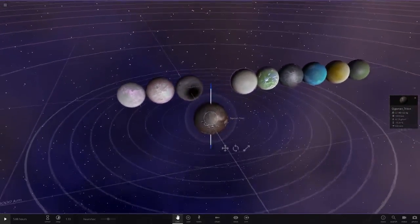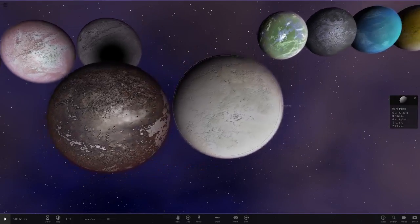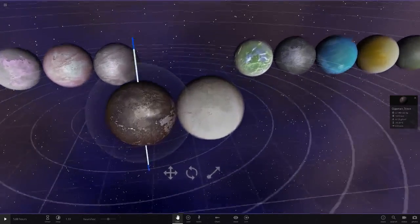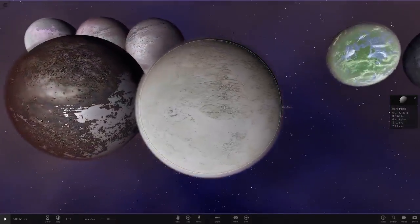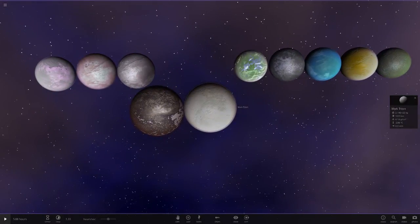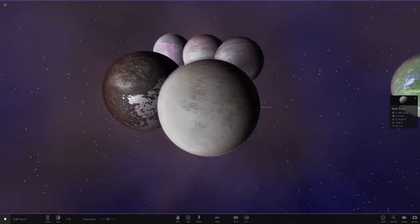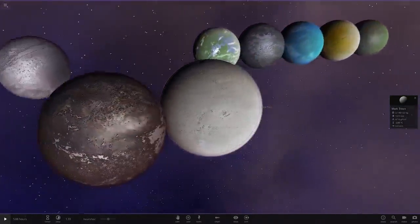These two — Gigaman's and Mark's — are looking really really cool. I want to see which one would match the real one. The real one is pretty pale in color. Triton is probably the only major moon left in the solar system without a custom texture in the game. It's the most significant moon around Neptune and a pretty well-known major moon, so it definitely needs a custom texture.